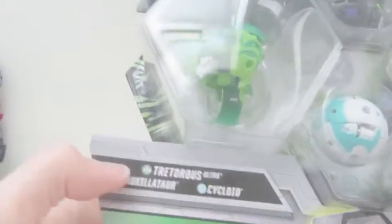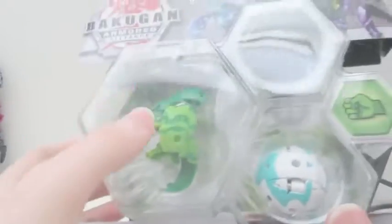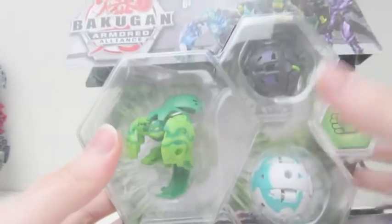So this one contains the new Bakugan called Tritoris, right here. It also comes with a Darkest Exelotor and a Haos Cycloid — not Centipod, Cycloid.